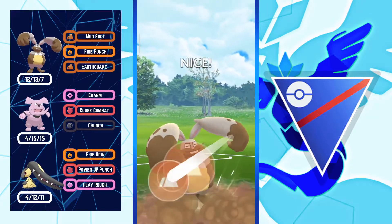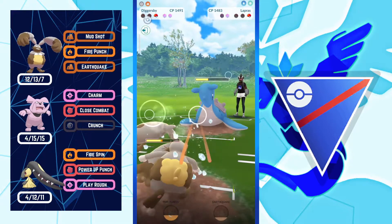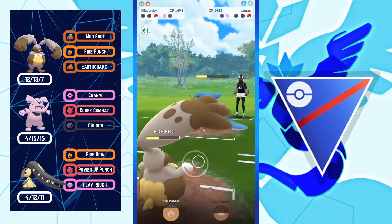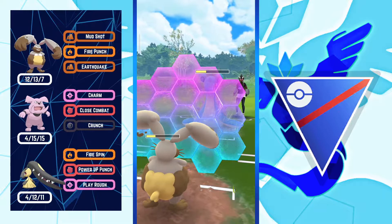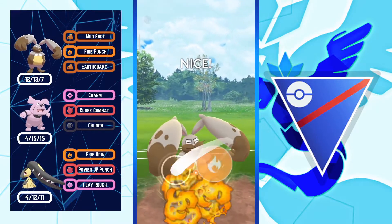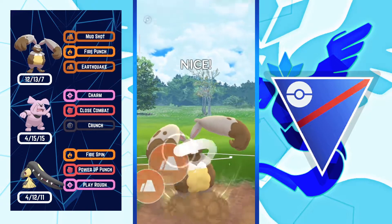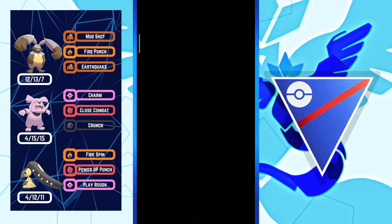I have to try to land two Earthquakes and get a shield by using Fire Punch — this is my win condition, the only way I can win this matchup. I'm gonna shield all the moves coming in from Lapras because a Surf will definitely scare from this health range on Diggersby. I throw Fire Punch expecting opponent to shield — I got a shield, then throw Earthquake and boom, that Lapras is out. GGs to the opponent, really well played.